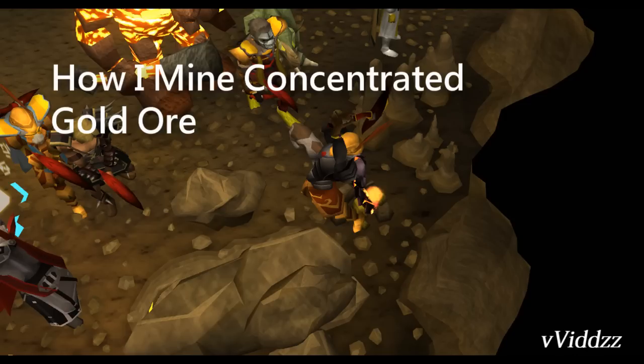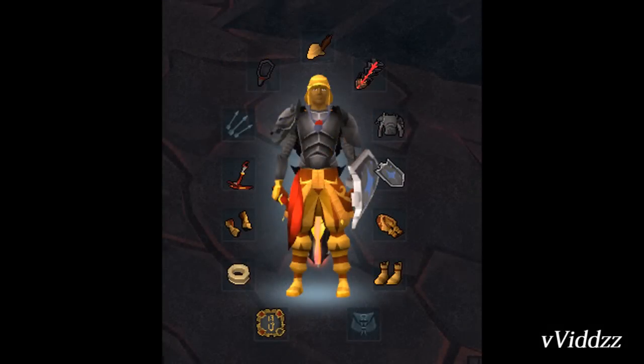The categories in the description will cover the inventory setup — that's worn inventory and backpack inventory — then the bank setup, how to get there, and the world hopping method. Be sure to refer to the description for the time slots in the video. Let's begin with the worn inventory.